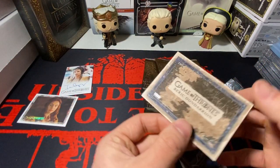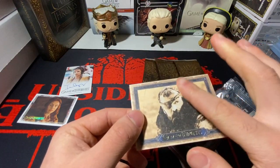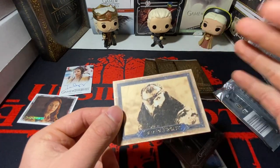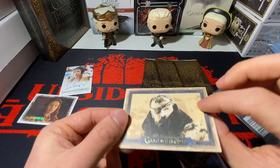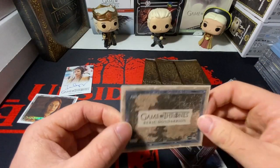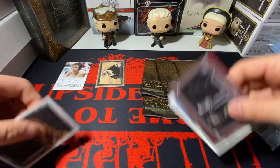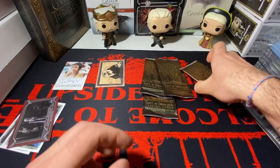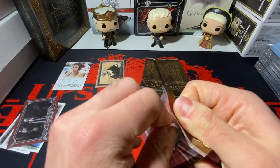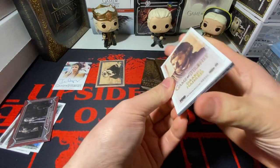This card is numbered — it's number 40 out of 75. This one has a different feel to it too. It looks like an old map. We got Beric Dondarrion. That is very nice. These cards look beautiful — I was not expecting them to look and feel the way they do.